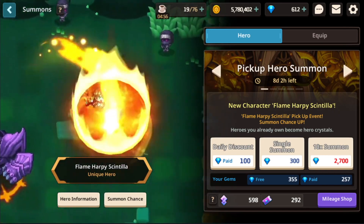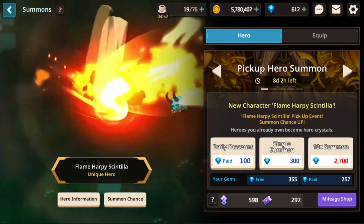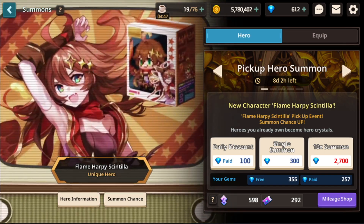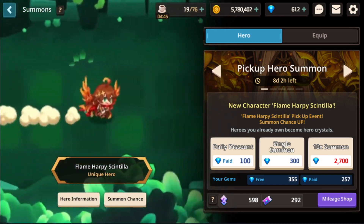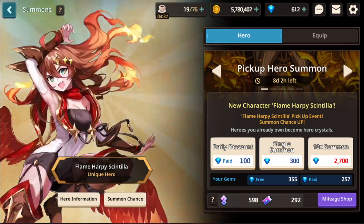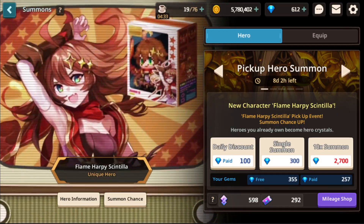It takes about two months to save this many gems as a free-to-play player. With this strategy you're going to get roughly one out of every four heroes. Be very careful about which heroes you pull for, because it takes a ton of gems sometimes. Without a true pity system, this is what can potentially happen — so just be prepared.